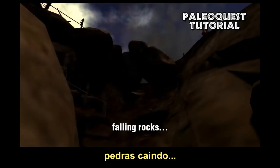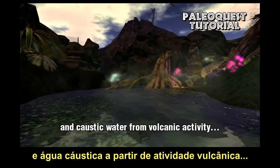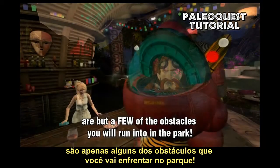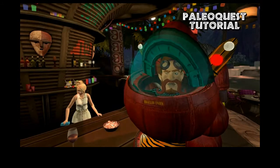Electrified fences, fallen rocks, flesh-eating plants, quicksand, and caustic water from volcanic activity are but a few of the obstacles you will run into in the park.